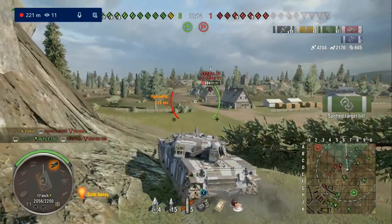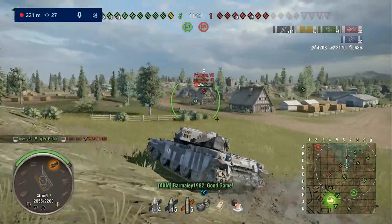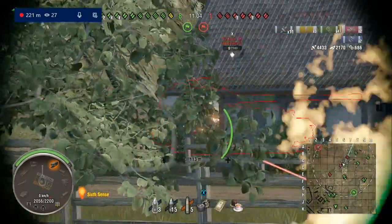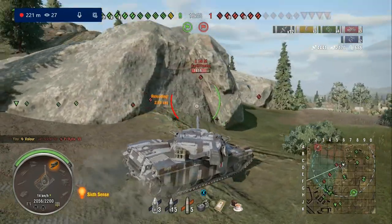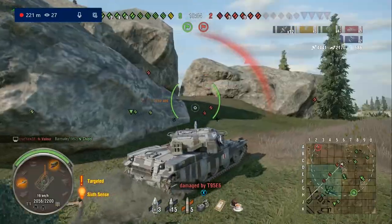You do need a little bit of support for it to work out, because if you don't have the support it's quite easy to be overwhelmed. As you see with that Maus - if you don't have the support, they just rush you like he did. But I had the support, he got shut down, and we just hugged him so he'd bounce on my turret and we killed him. Now that position has outlived its usefulness, we've moved up.